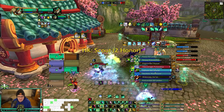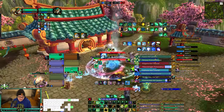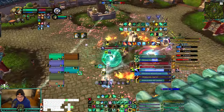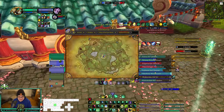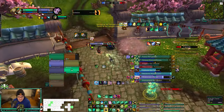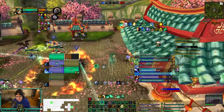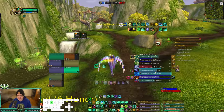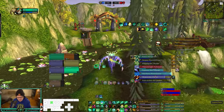Deepwind Gorge is very similar to Arathi Basin. Goal: 1500 resources, five nodes, four seconds to cap, and after 30 seconds you control a base for 45 seconds — so you can rotate. If you're Alliance, someone caps Shrine and Farm; if Horde, someone caps Ruins and Quarry. Then normally it's a 6v6 at Market. Sometimes some people spin Market and try to get Quarry quickly before caps, but in my experience it doesn't really happen. Usually the first team fight is one person capping side bases, then a 6v6 at Market trying to get the middle base.